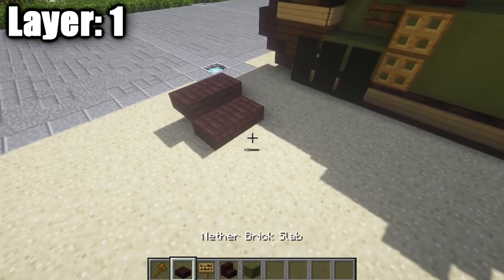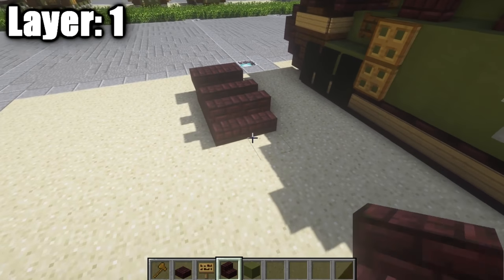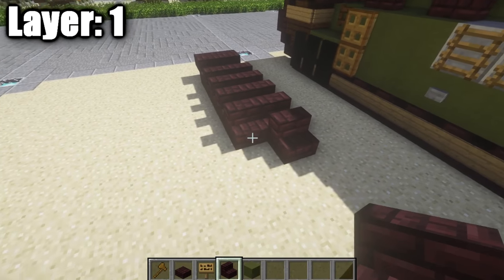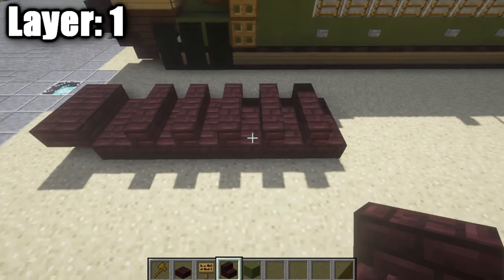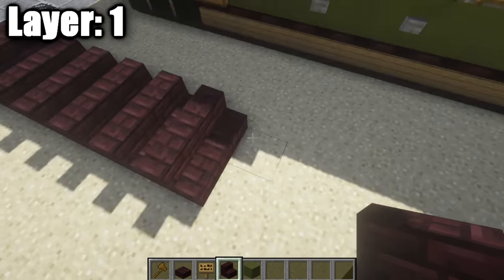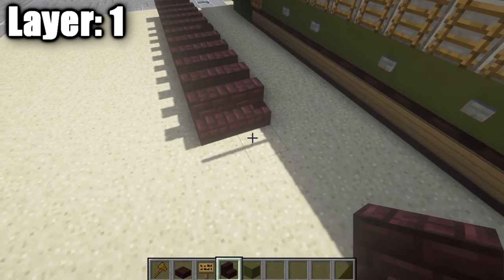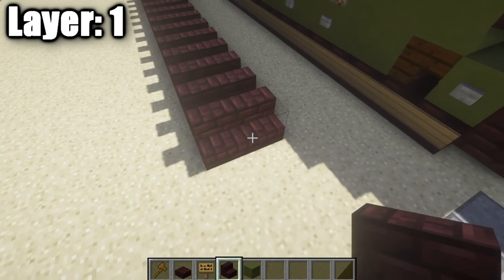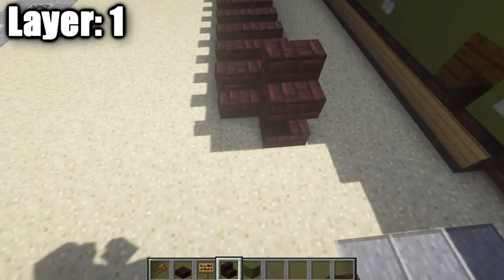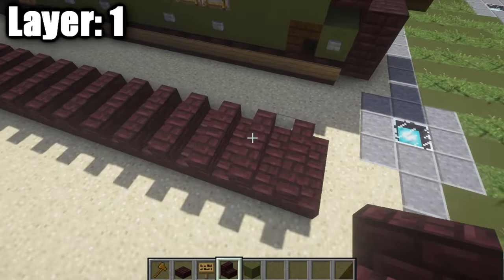Once you have that ready, take your netherbrick stairs and place down 17 rows of two netherbrick stairs going back, continuing along the track length. Then place down two netherbrick top-slabs coming off the back netherbrick stairs.